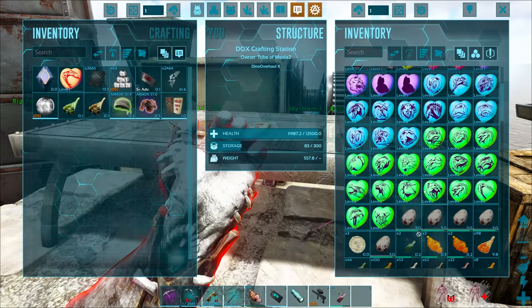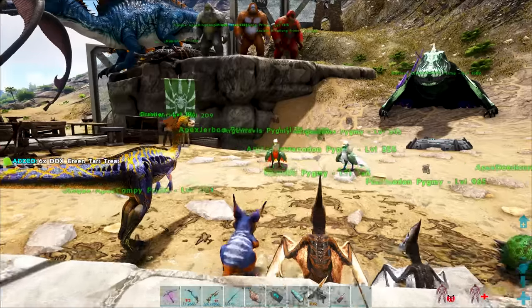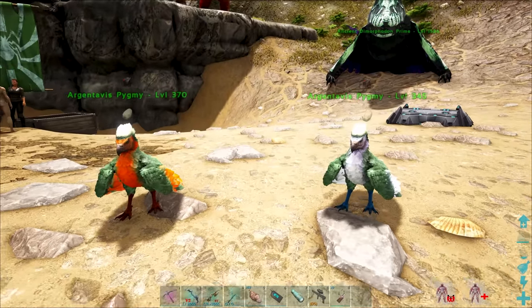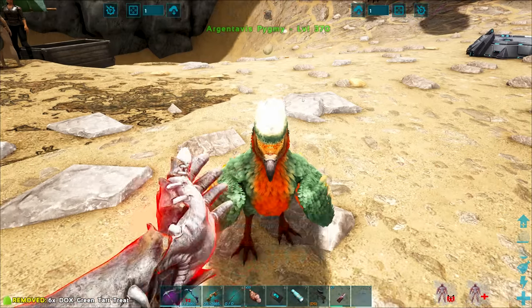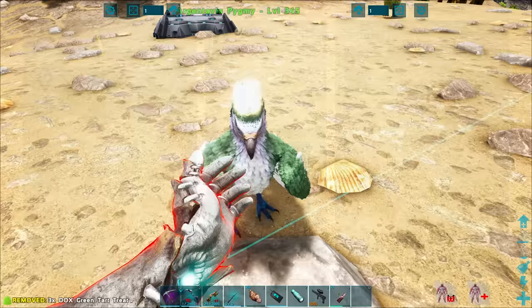That is so good. We've got so many treats now as well. Ever since this guy evolved up, we've been killing crazy dinosaurs, dragons, manticores — all the fun stuff, the stronger variants. I'll split the treats — that way we've got twice the chance of getting these guys evolved.